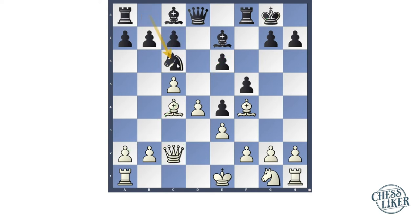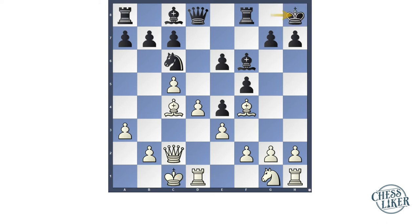Lasker played Nc6 — the idea behind this move is Nb4. Stains played a3 to protect against it. Then Bf6, castles on the kingside, and Kh8.